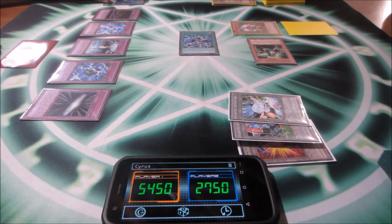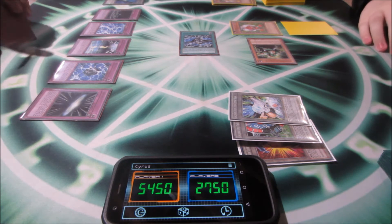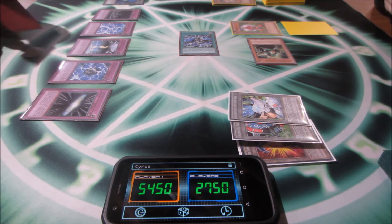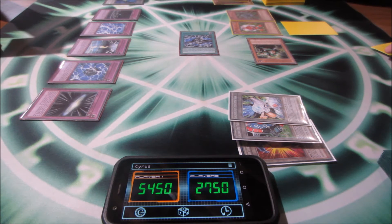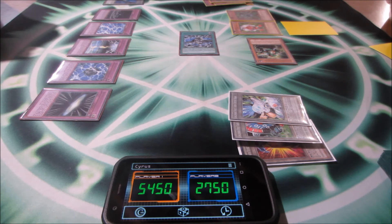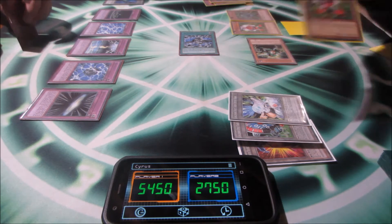I normal summon Green Gadget — I have a Red Gadget already — and I activate Green Gadget's effect, adding a Red Gadget to my hand.